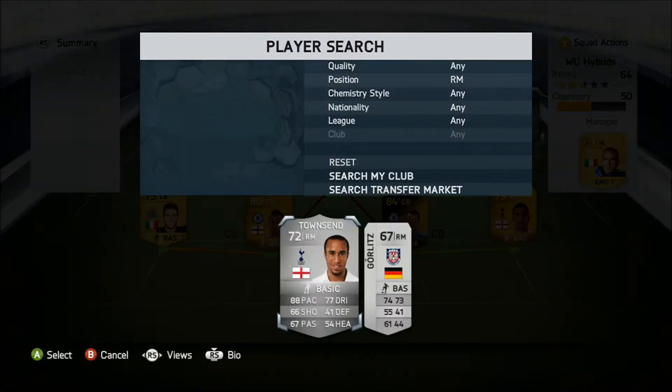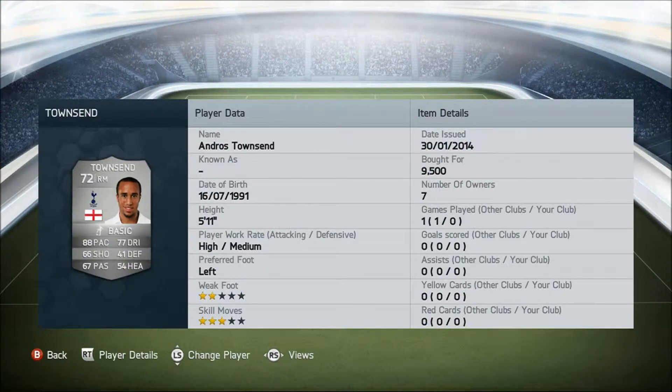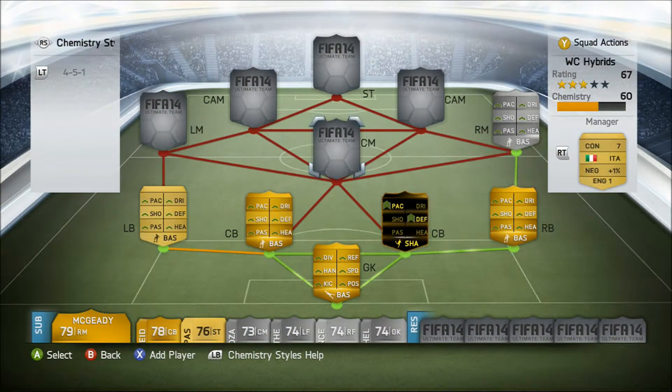At right midfield, we have Andros Townsend, 72 rated, plays for Tottenham from England. Key stats: 88 pace and 77 dribbling, and he costs us 9,500 coins.